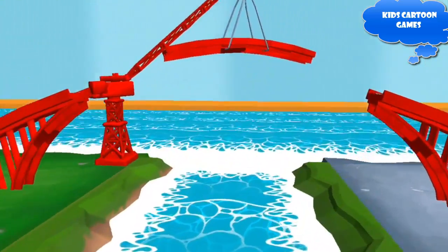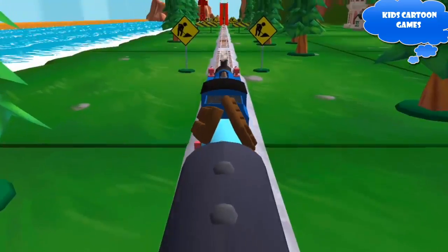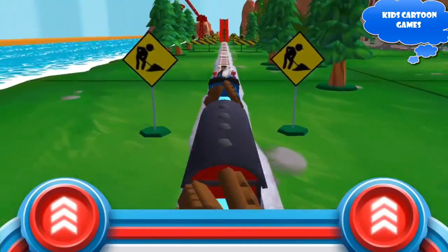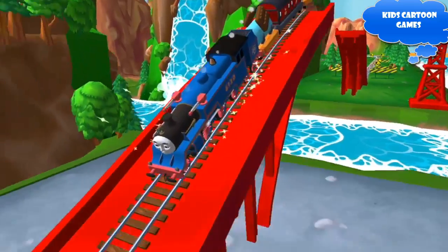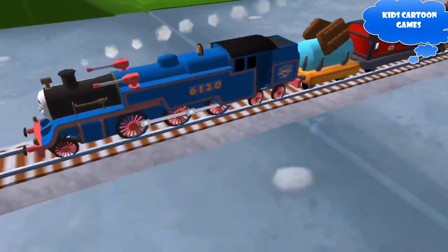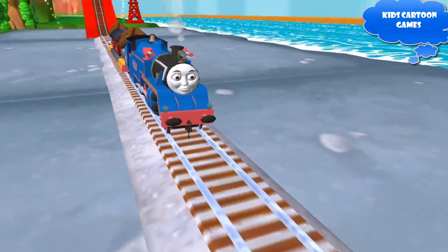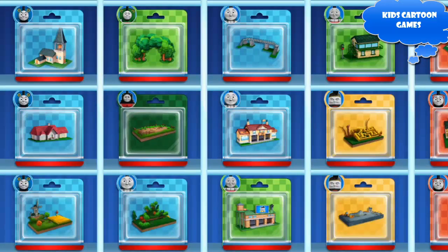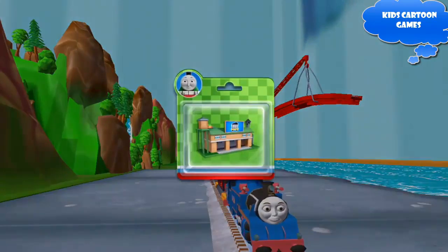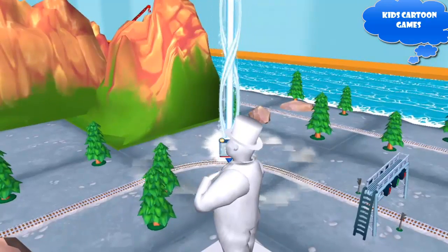Does your engine have the courage to jump the big bridge? Tap as fast as you can on the buttons to make your engine go, go, go! Your engine had such a good time! Which special surprise will you choose this time? Follow the beam of light to find your surprise pack.